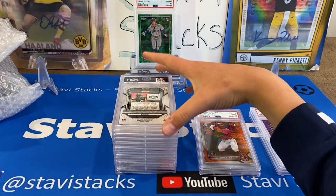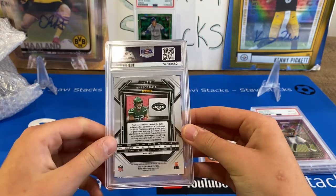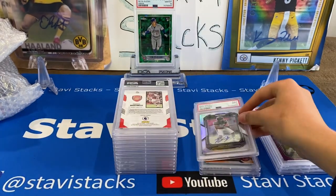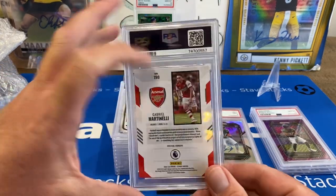We got a Breece Hall rookie autograph. He had a torn ACL, right — so he's recovering from that. We got a rookie auto 9. Had a Jets break and I got some really good cards on that opening.